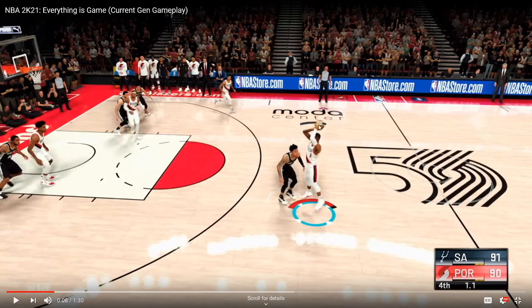What I'm also seeing is this shot meter is giving us the green light window to visually look at. If you pay attention to the black bar — the black bar is your regular shot meter — where it turns tan, that's your green light window. You'll have to stop the bar within that space to get a green light.